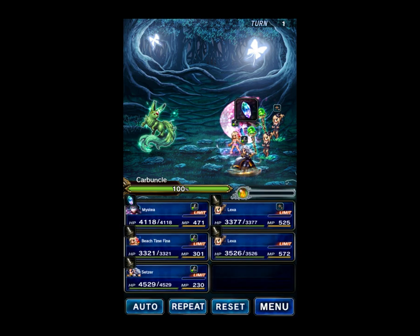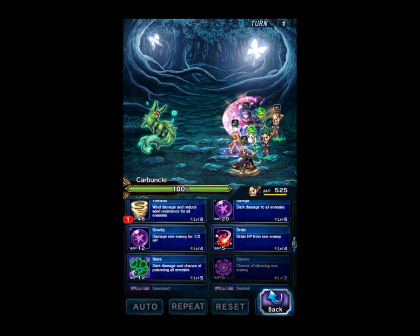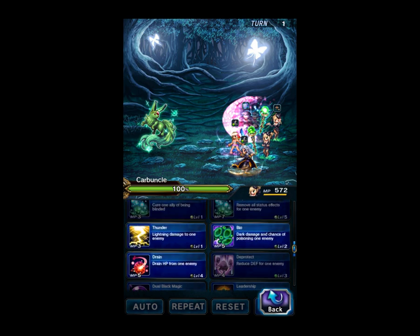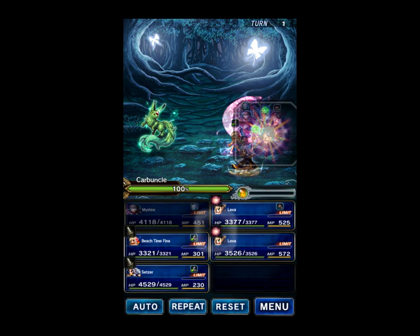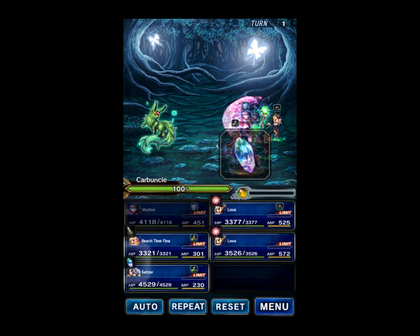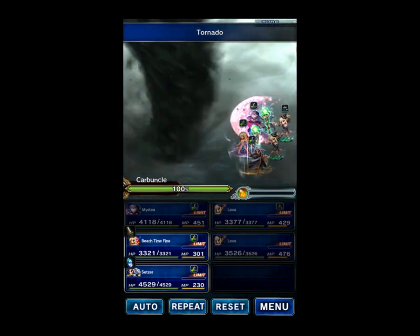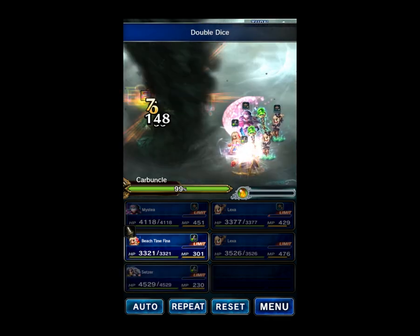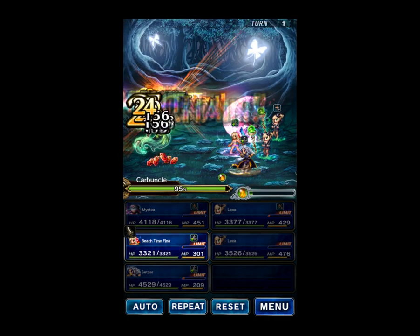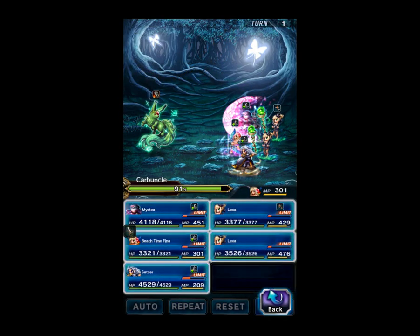Mystia is going to use Cover on everyone. The Lexas are going to chain tornadoes — the only thing that matters is the tornado spell; you can use Shantoto or William for quake or something similar. We're going to double dice to cap that chain, then wait a moment and use double dice. It's random damage so it can deal low or high — it did 9% that round. Then Beach Time Fina is going to refresh your nail.